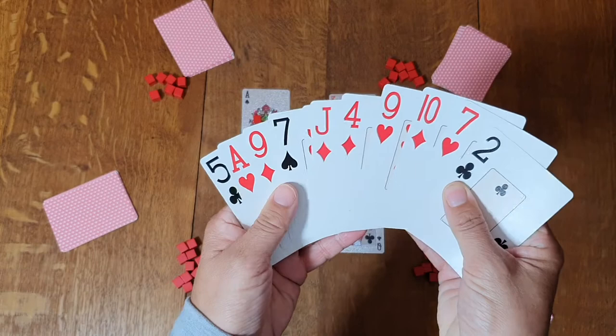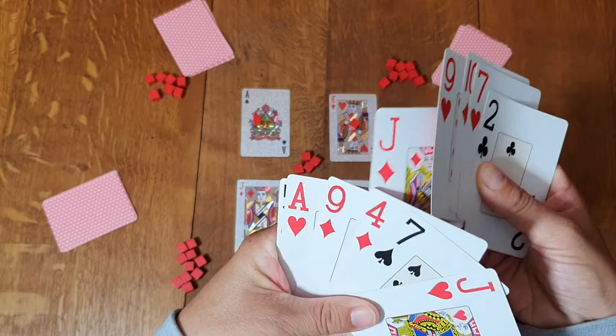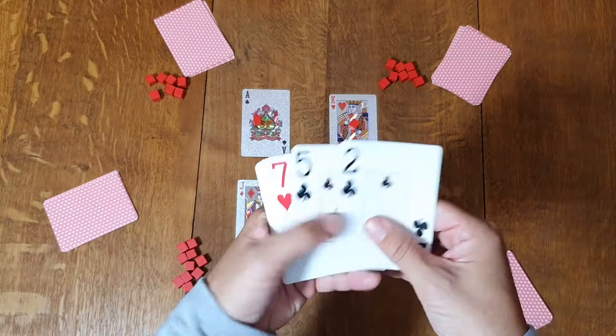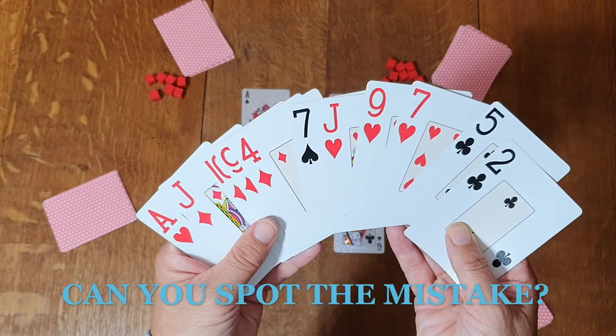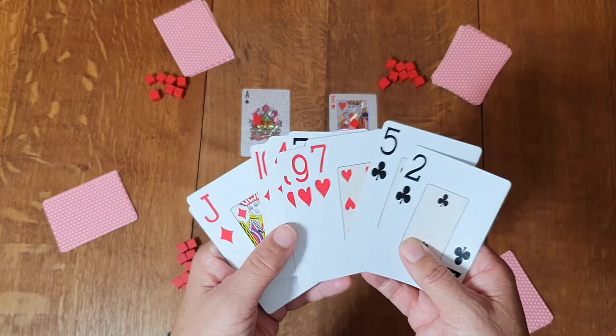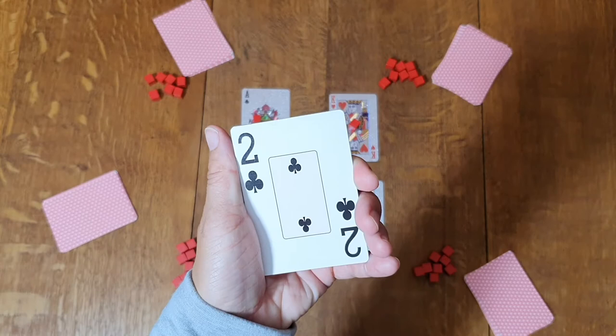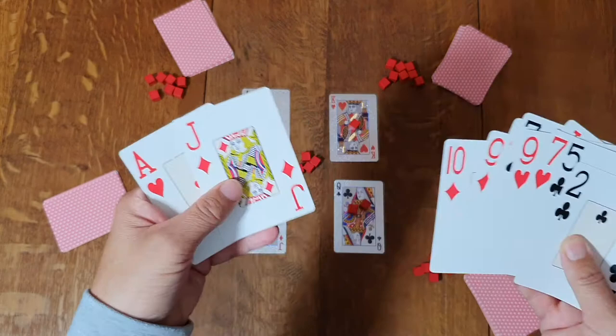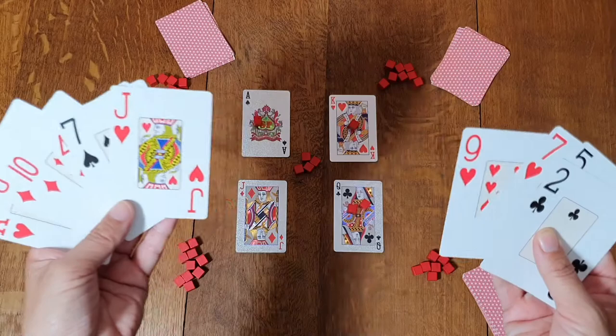Then players can look at their cards. You need to sort your cards into suits and make sure the cards are arranged consecutively within each suit — it doesn't matter if you do them ascending or descending. If you have the dummy hand, you get to choose whether you want to keep your current hand or try the dummy hand. If you decide to exchange for the dummy hand, you can't go back. You can't look at the dummy hand and then say you want the other one.